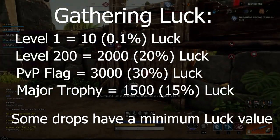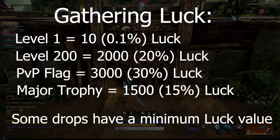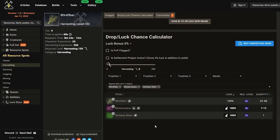Certain drops such as Fey Iron or Cinnabar have a minimum luck value that you need to achieve in order to get that drop. That's the reason why someone who's level 1 mining won't find any Fey Iron, and someone who's level 200 mining with no luck bonuses will be able to find them. Let's take a look at this New World Guide luck calculator — I've got a link to it down in the description. Here you can see that if you have a 0% luck bonus when you gather wire fiber, you are not eligible to get the blister weave.